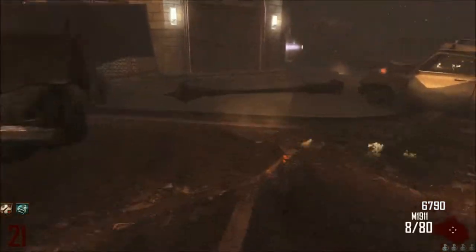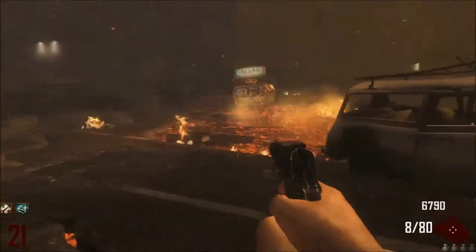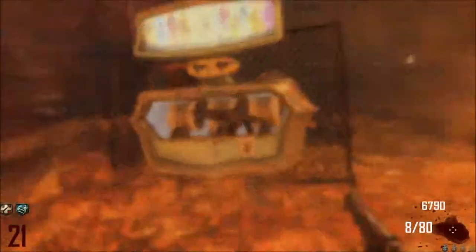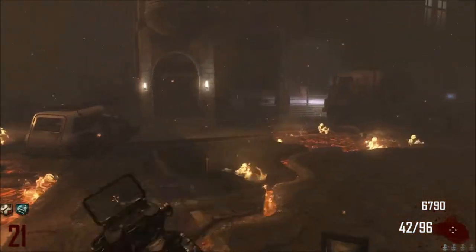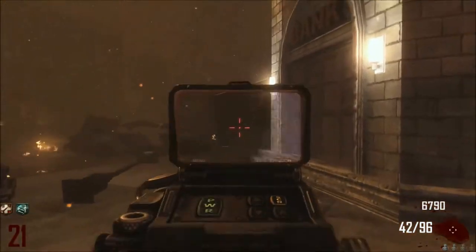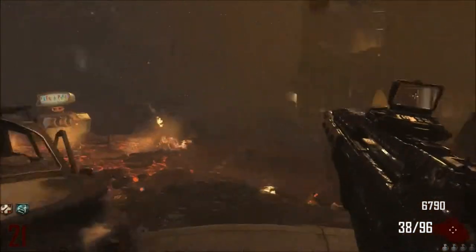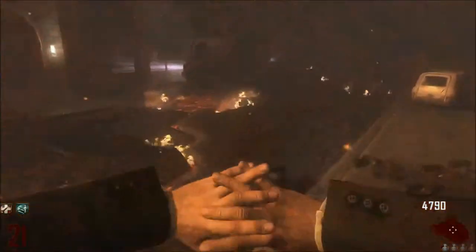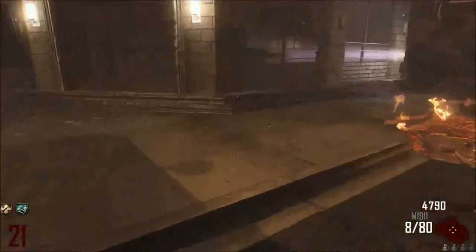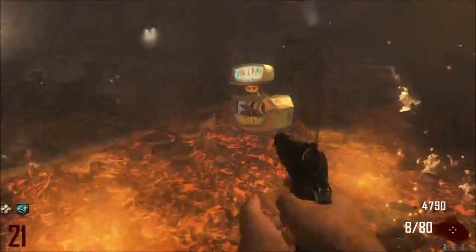Let's see what else we get — hopefully something nice. Oh nice — millimeter scanner. If you want it instead of a red dot sight, take it. It looks nice and it doesn't matter too much. It's a nice attachment to have on your gun.